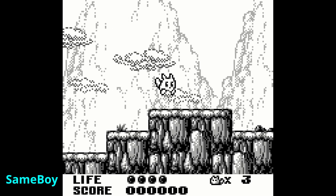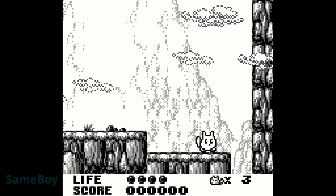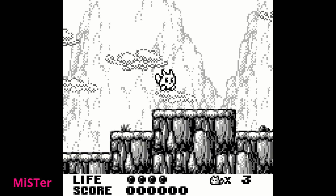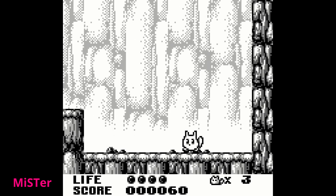You'll see here in SameBoy that as you jump through the clouds you get sprite flickering on your main character in the ears and body. If we move over to MiSTer, we get that exact same sprite flickering when we move through the clouds. So as far as handling what the Game Boy could and couldn't do, it is still identical.